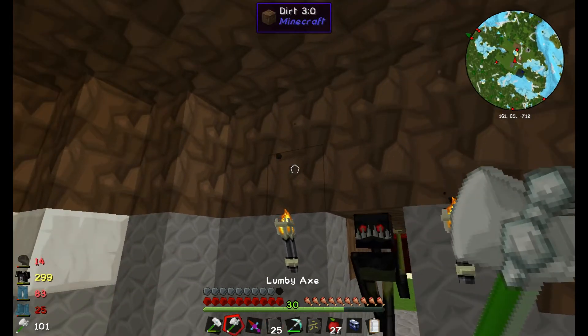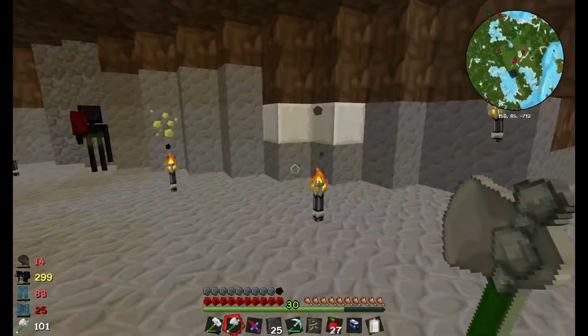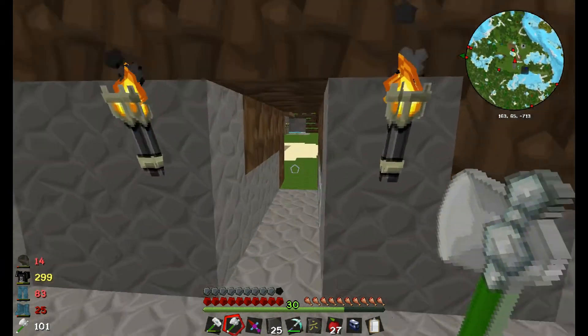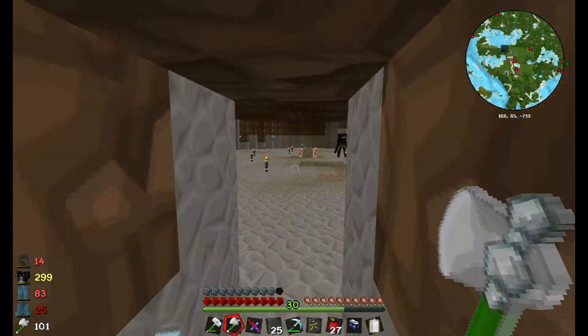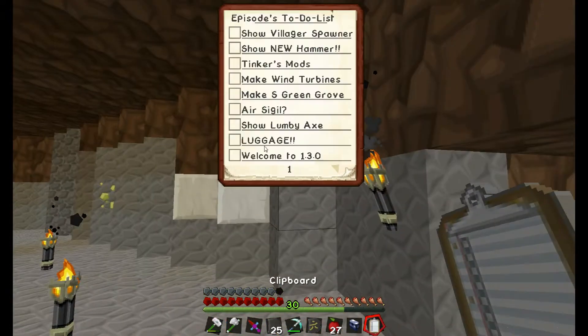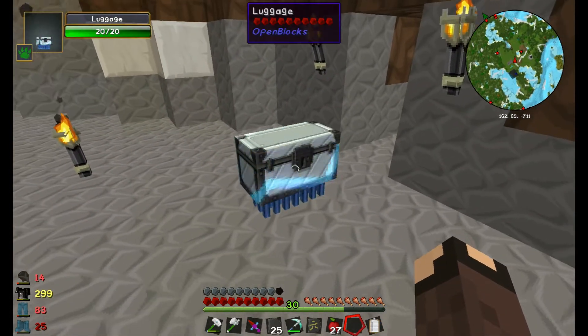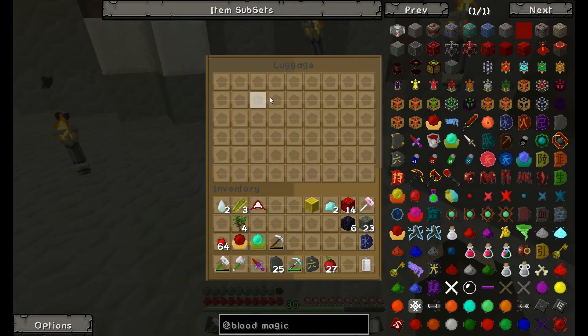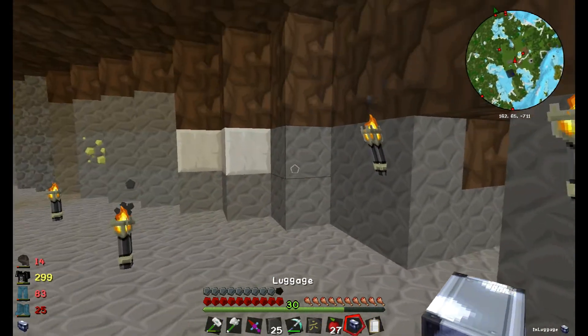I actually made the Lummi axe a few episodes ago and never showed it off. It's like Treecapitator — you hit the bottom of the tree and it decapitates the whole tree completely. I also want to show luggage, which I made in my Magic Pal series with Charlotte. It's basically a double chest that walks with you, so I'm going to use it for more storage.